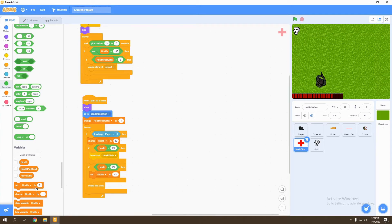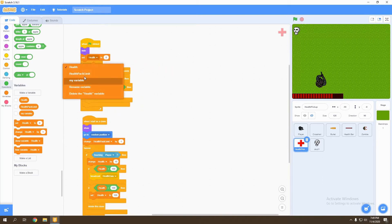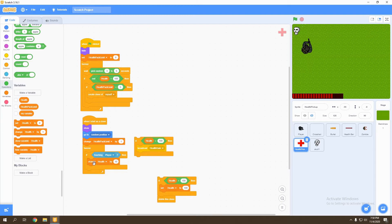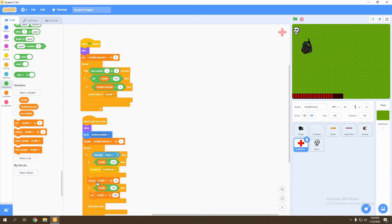The last thing we need to do is make sure we reset our health pack limit at the beginning of each match, otherwise it may end up not showing on screen. So we set health pack limit to zero at the beginning of the game. Now let's test — we get eaten by a zombie, look for a health pack, but nothing actually happened. This is because we changed health by 10 and then looked if health is less than 100. We need to check if health is less than 100 before actually changing it, otherwise it ends up being 100 and won't broadcast the health gain.